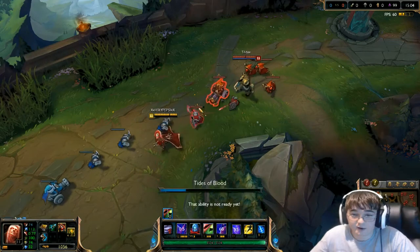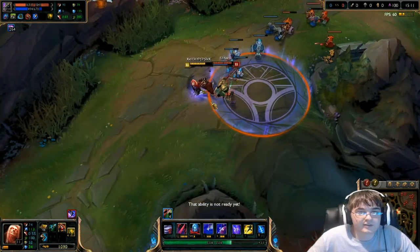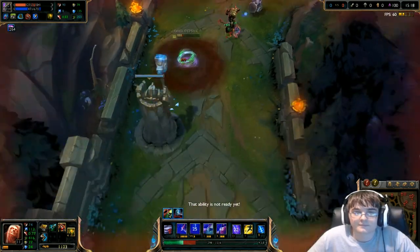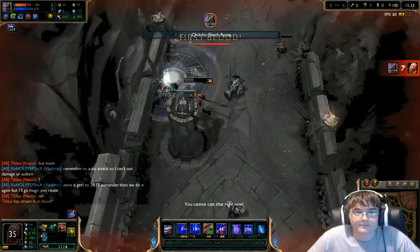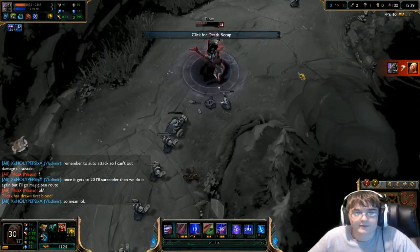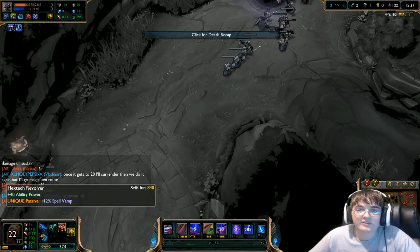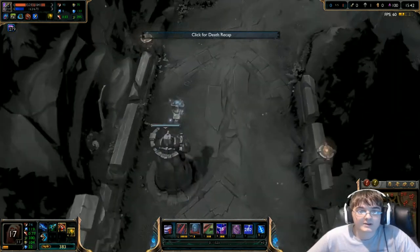My CS is really bad for this stage, but just look at that — at around 15:25 he ends up killing me. He has 267 stacks, so he's on pace to get 300 stacks by 20 minutes. This is with a standard Nasus build — he went Spirit Visage and I went Hextech Revolver.